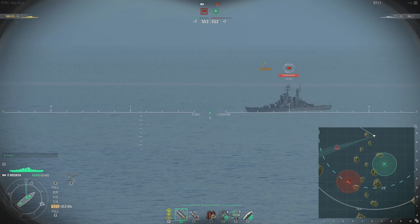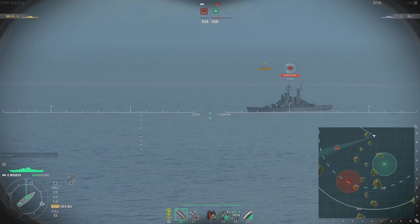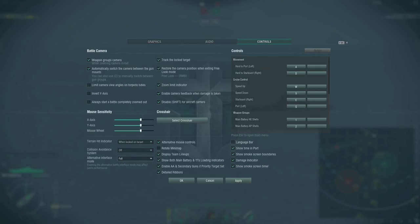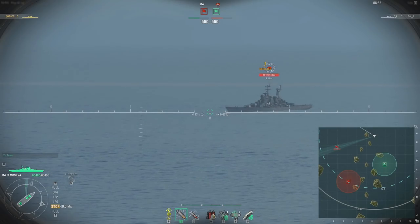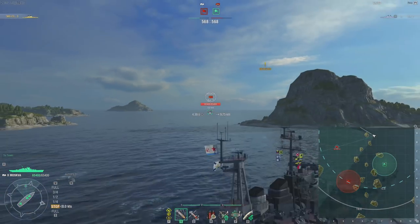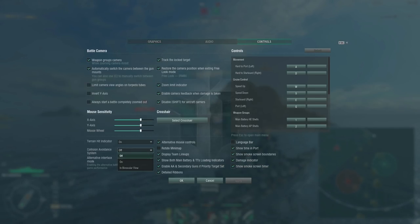By default, Alternative Interface Mode is off and you can toggle it with Alt. You'll also notice information on the minimap being displayed — ship names and ranges. I prefer to keep it on all the time; it uses a little more CPU, but it's vitally important — it makes you a better player. Collision Avoidance is on by default; I turn it off. It just tries to steer you away from islands. Terrain Hit Indicator shows if you're going to hit an island — if a target is behind an island and shells will slam into it versus hit the target, that's what it tells you. I use it when I'm zoomed in and locked to a target.